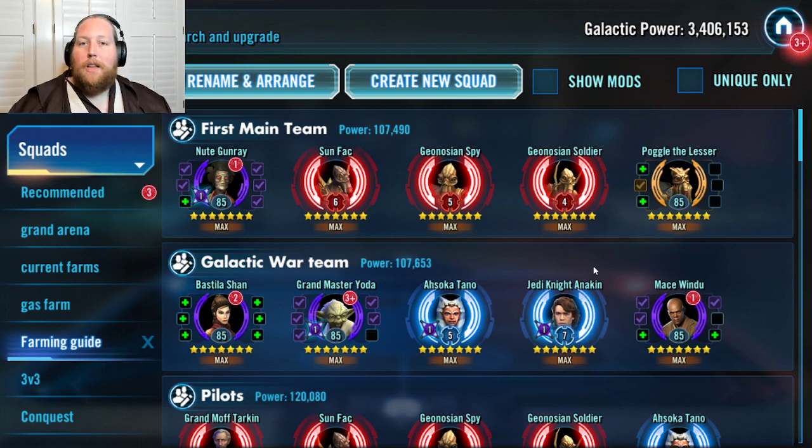With these two teams working together you'll get through galactic wars almost every single day — I missed maybe four or five galactic wars during my entire climb from level one to level 85. I've been streaming my progress from day one, two hours at a time, with more than 100 streams up — hundreds of hours of content. This plan works all the way from level one to 3.4 million galactic power at about a year and a half of gameplay.